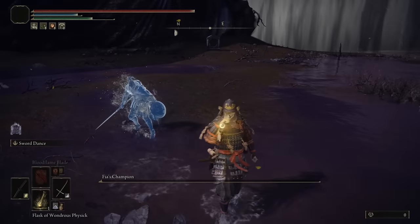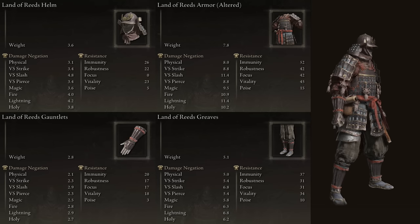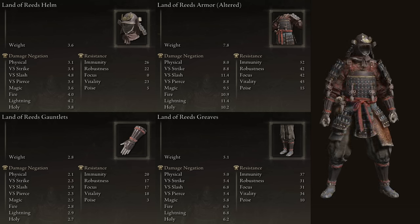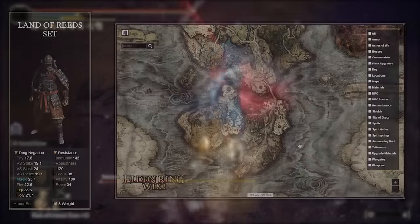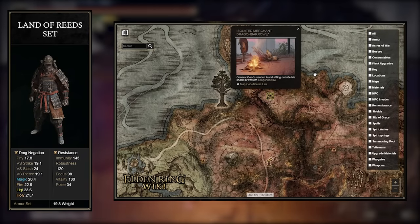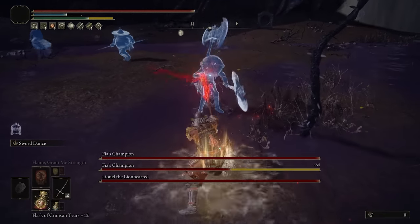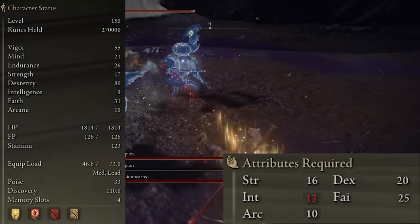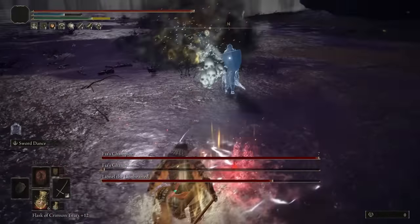Moving onto the armor to really match that samurai look, the entire armor set is just the Land of the Reeds that comes with the Samurai starting class. There's no passive buffs or anything special about this armor other than its looks alone. If you didn't choose the Samurai starting class, not to worry — you can buy the Land of the Reeds armor set from a merchant who can be found outside his shack in Western Dragonbarrow. Now lastly for this build are the minimum stats required: you'll need at least 16 Strength, 20 Dex, 25 Faith, 10 Arcane, and 13 Intelligence if you plan on using every single weapon buff and item in this build.